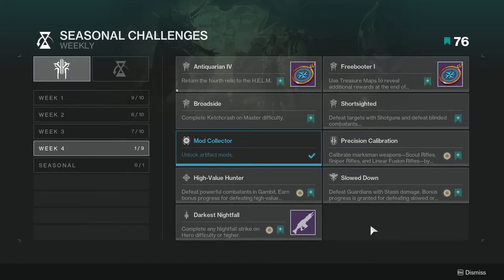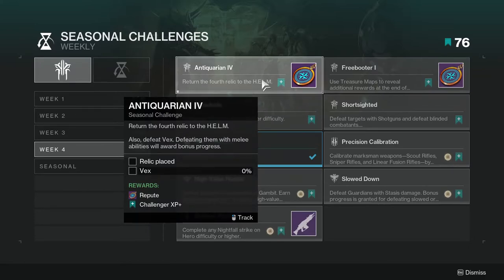So Antiquarian IV: return the fourth relic to the Helm. Also defeat Vex — defeating them with melee abilities will award bonus progress. This one's not hard. You can literally destroy Vex anywhere you want. Just do the story mission, get the relic, make sure you actually put the relic away in the Helm, and just kill a bunch of Vex. This is not hard.